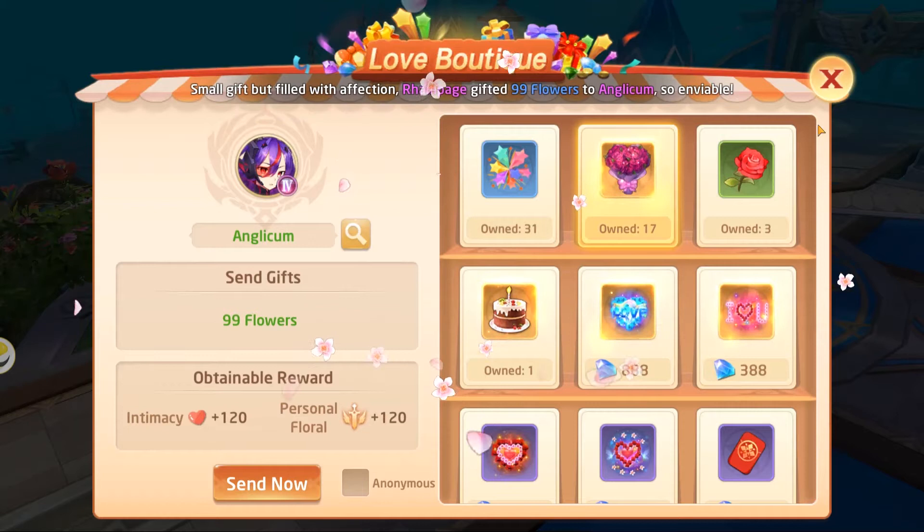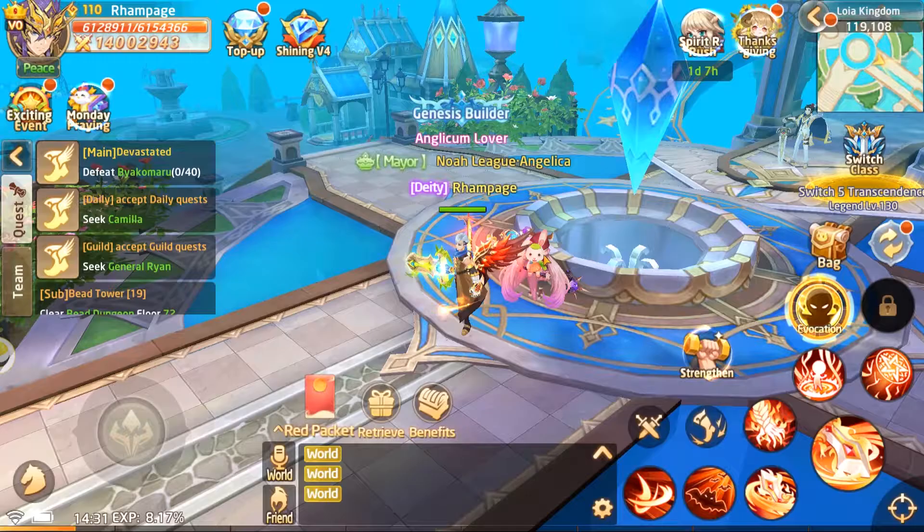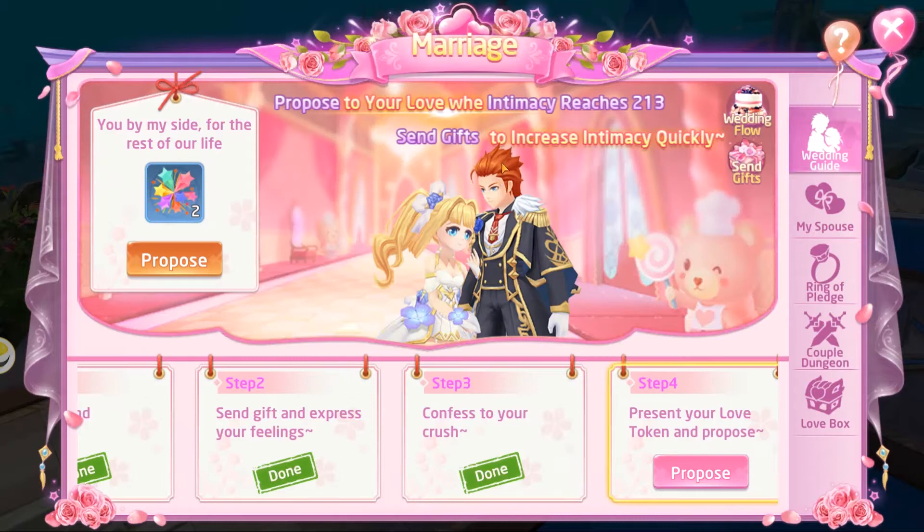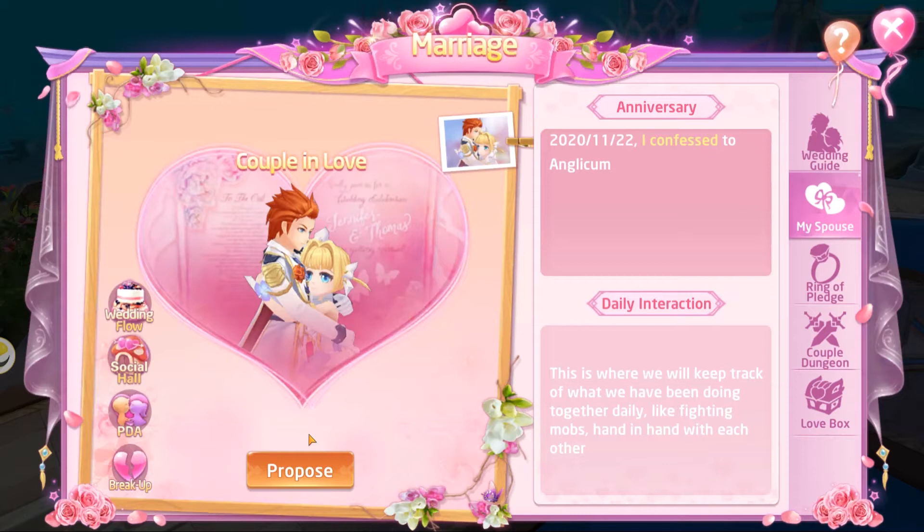It can also work the other way — if you're out of bouquets or roses or gift items, you can have your partner send you gifts as well and that's also going to work. Now let's go and click on marriage again — we should be able to do the proposal, so let's go ahead and click on propose.